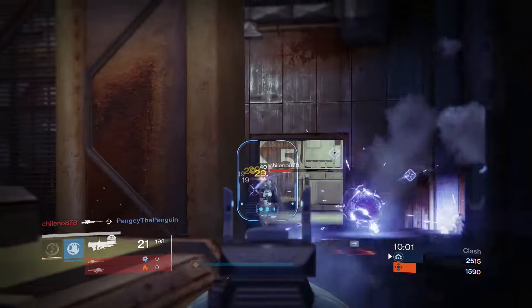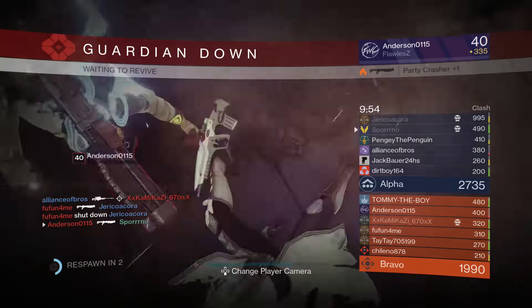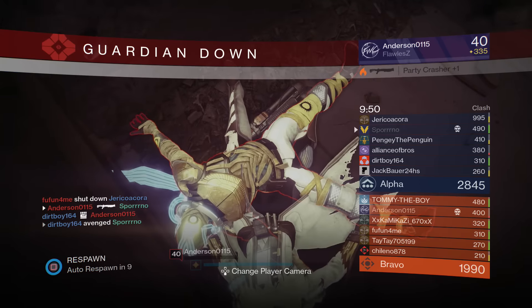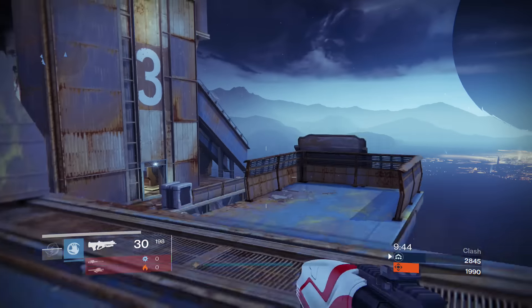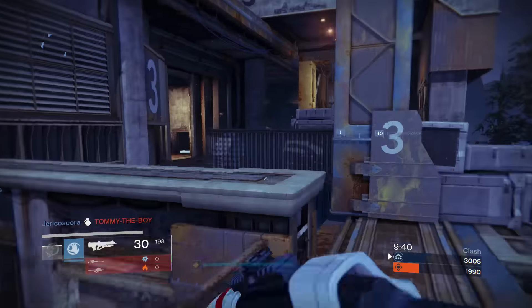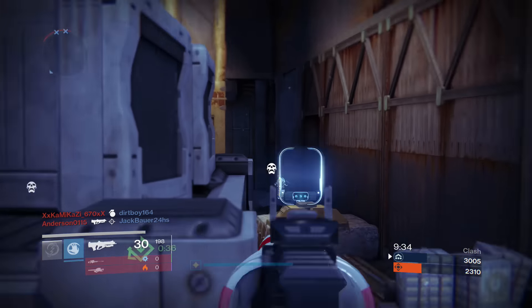Starting off, you're going to want to decrypt legendary engrams — they do cap at 385, but you have a small chance at getting an exotic drop, which is really good. These have just been raised to cap at 385; they used to be at 365, but since the patch they now drop at 385. Be sure to pick them up as much as you can. This is number one because you can simply decrypt them and infuse them right away, so there's no worry about vault space or inventory.